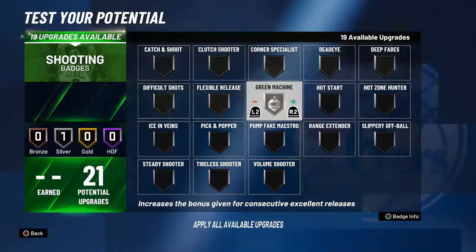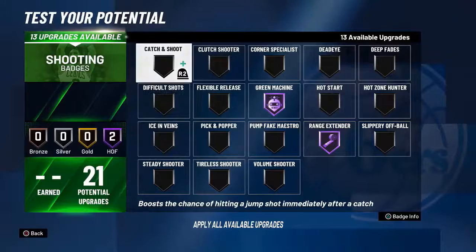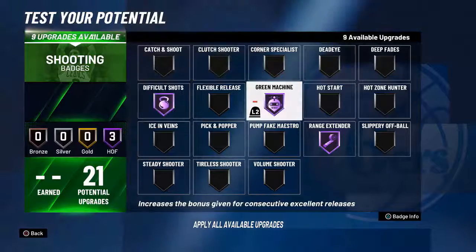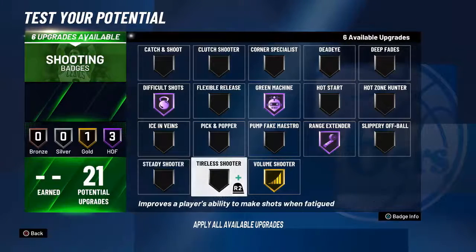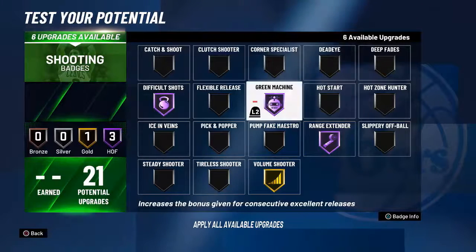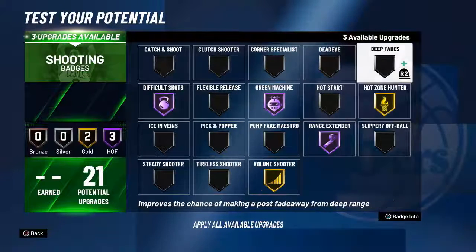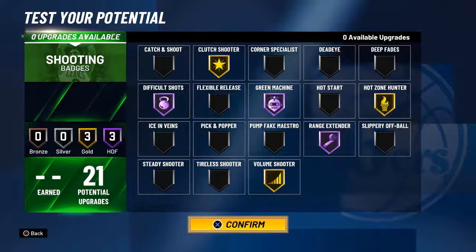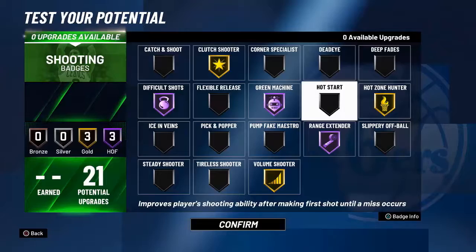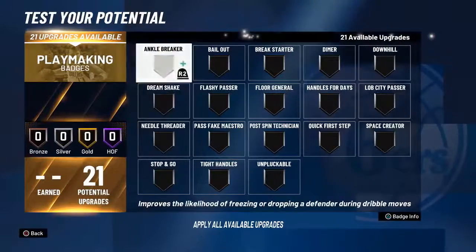For shooting badges, I'm definitely going green machine first, definitely range extender. Let's see — difficult shots Hall of Fame, volume shooter definitely. Let's get two or three more gold badges: hot zone hunter and clutch shooter. I like clutch shooter for James Harden. I think that badge setup is nice.